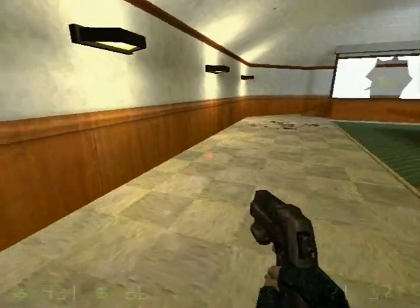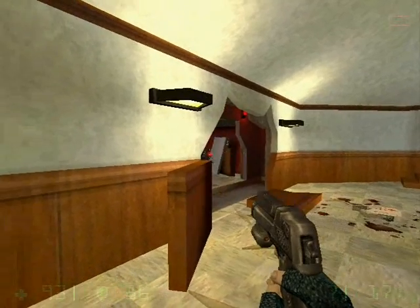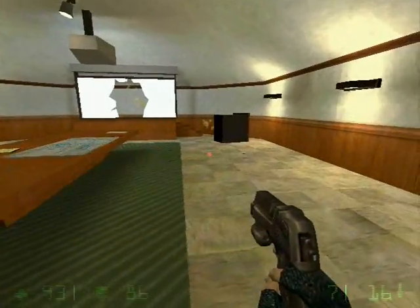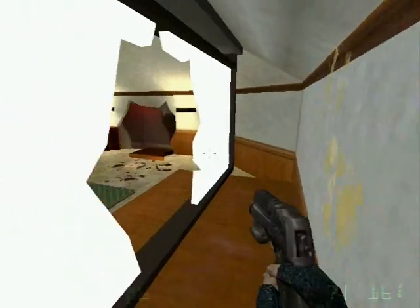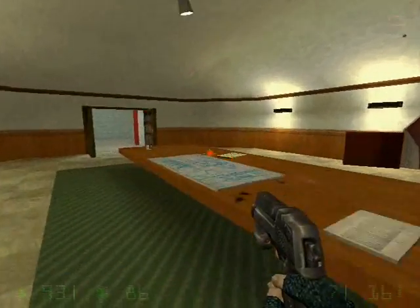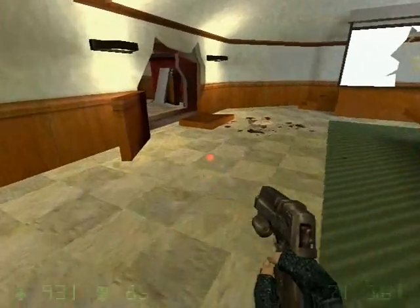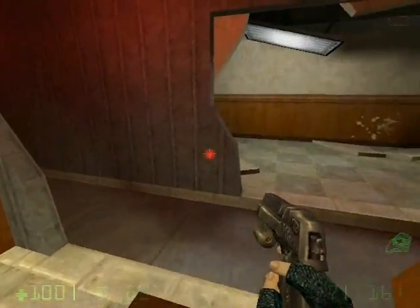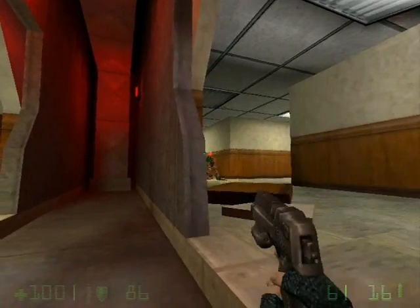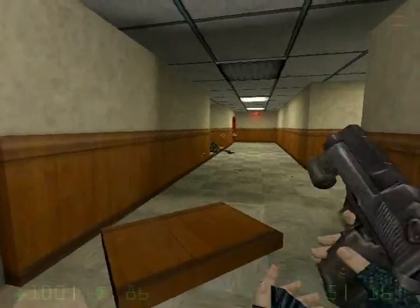Now in this conference room, hug the left wall until an explosion happens. Then peek into the exploded area to get the headshot on the vortigaunt. Now it's safe to walk around in the conference room — you can even go behind the projector screen if you so desire. On the table we have more schematics of a nether gun. Grab the health pack and then peek your way inside the corridor where the explosion happened. There's one more vortigaunt — you can easily get the headshot on him if you are slow and take your time.